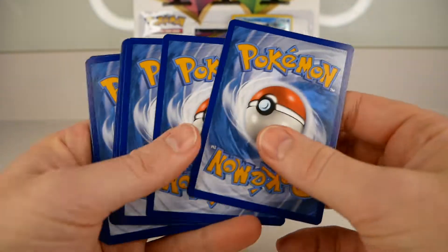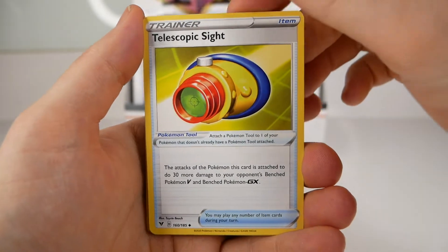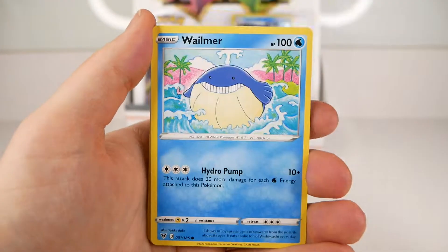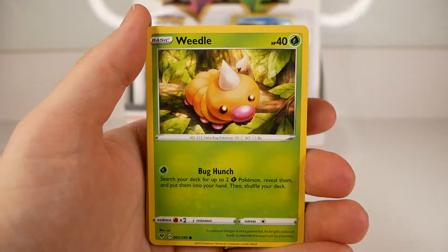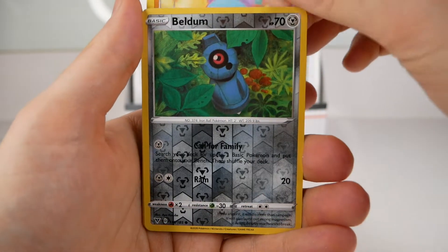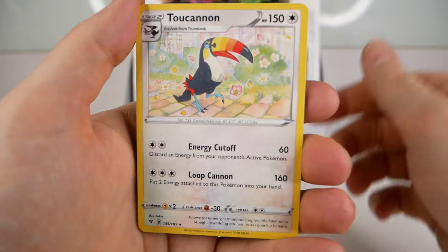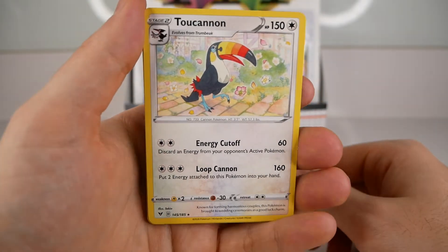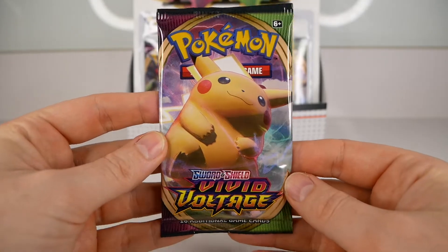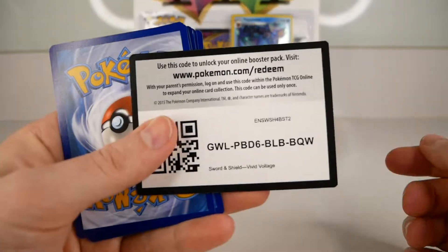Moving on to the next pack — Beetle. Code card. Steel energy, Charmeleon, telescopic sights, wolf, crocodile, diabetic whale, Weedle, little elephant, reverse hollow Beldum, and the Toucannon. I think this is the card we've pulled most as a non-holo rare and I'm really starting to dislike it — it's becoming the Farfetch'd of this set for me. I need to pull something better than a hollow if I have any chance of beating my brother today.